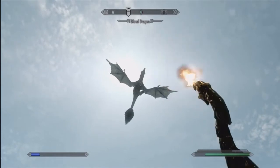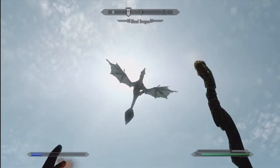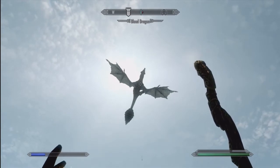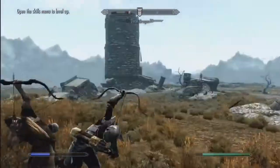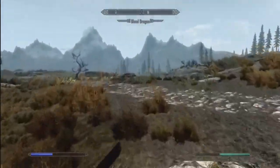Now that I killed him, you would think that he'd fall down, right guys? No! That's just my luck in this game. I don't get any Dragon Bones, Dragon Scales, or even a Dragon Soul. I just get to watch him chill there the rest of his life - he's just stuck. It happened outside of Whiterun and the dragon is just stuck there too. He's dead, I can't hurt him anymore. He's just not falling.